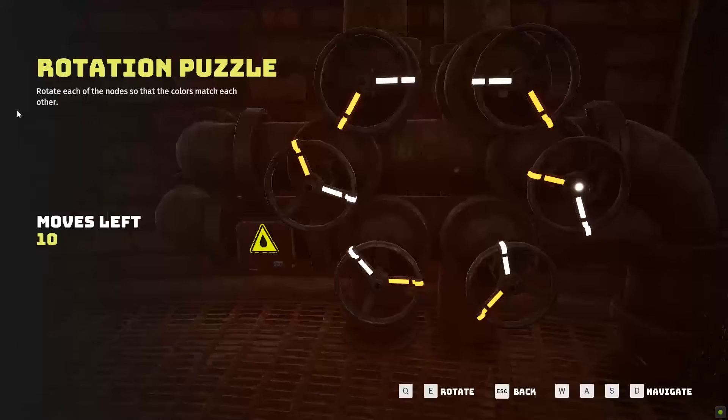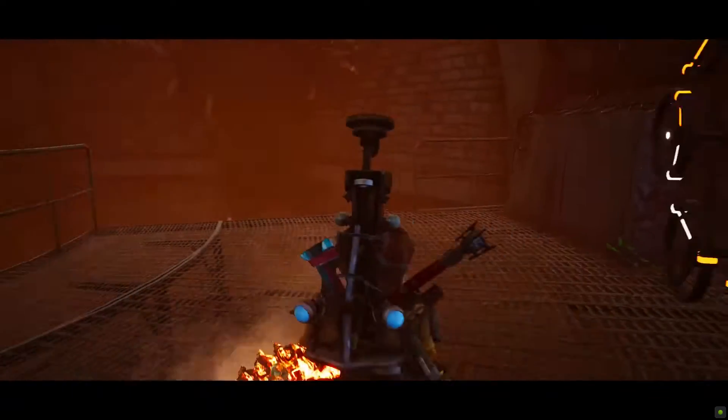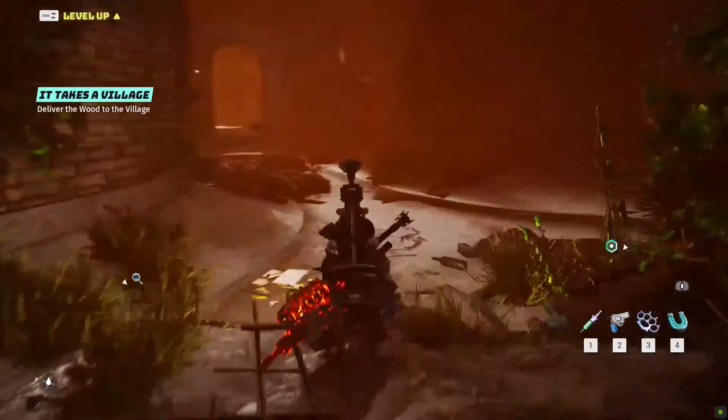So, try it again and again until you are able to solve the puzzle. This action will drain out the black water from the servers. Going down there, after you approach the corridor, you will complete the underground area objective.